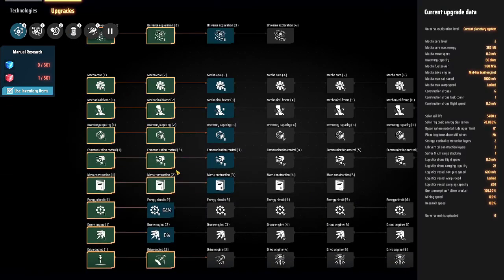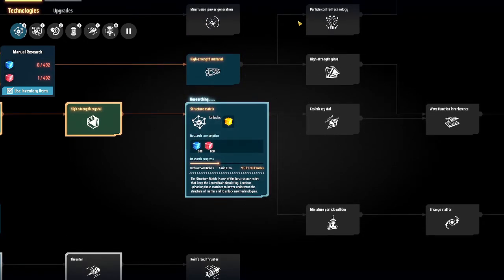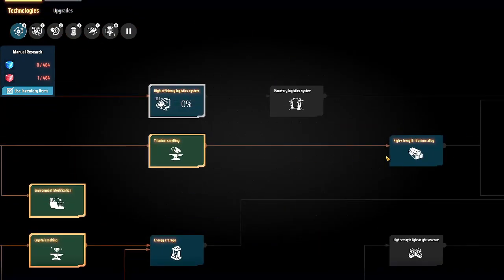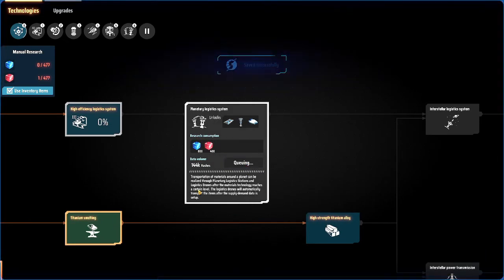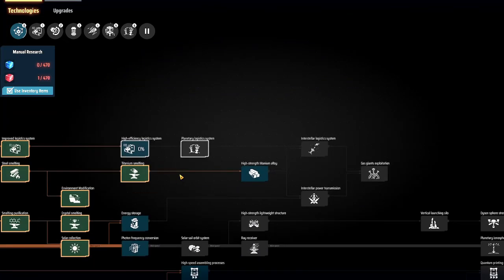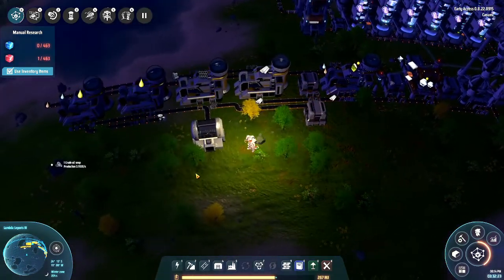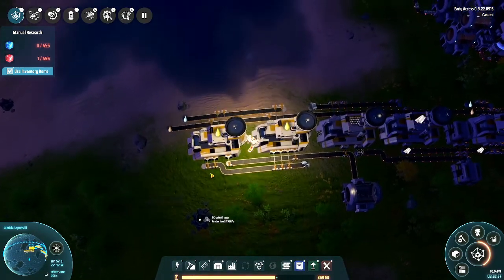We also need the vertical construction, which we actually already started at 1%, but still we started. The quick version of all this spamming is just queue up everything that you need or that you can research — especially if you are handcrafting some stuff yourself, you will probably have plenty enough time to do that.